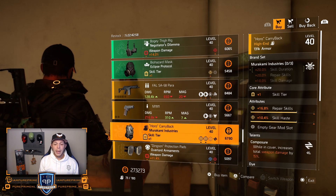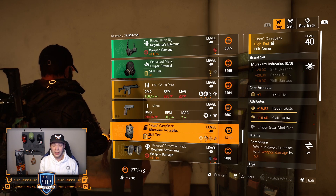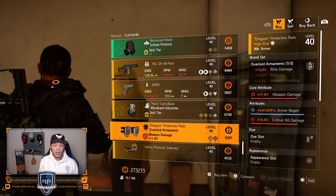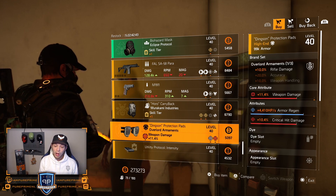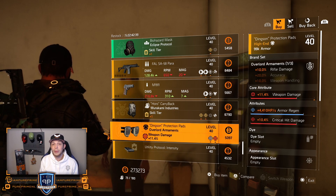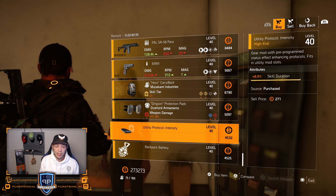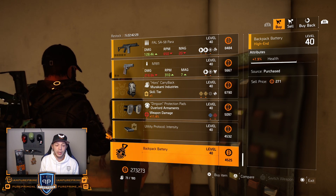Backpack from Murakami could be nice with that 10.4% skill haste — roll the repair skills away for whatever your build needs. Then the Overlord knee pads — decent one as well, but in my opinion just go for the named ones. Although this is a very nice roll; if you like it, roll that weapon damage to the max cap and you have pretty decent knee pads. Over to the mods: 8.9% skill duration, and the last one, 7.9% health for your hive.